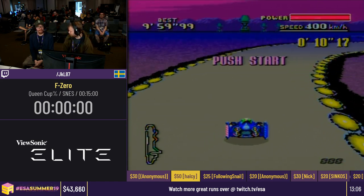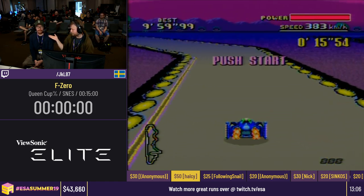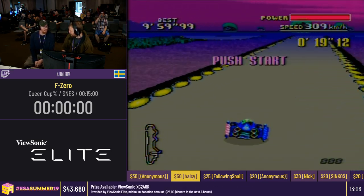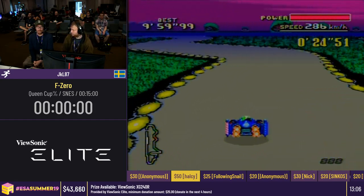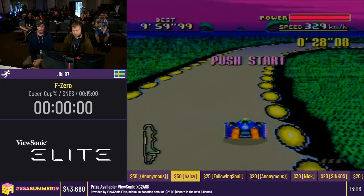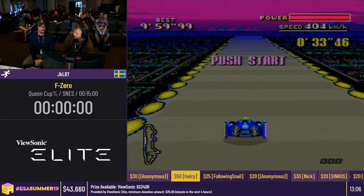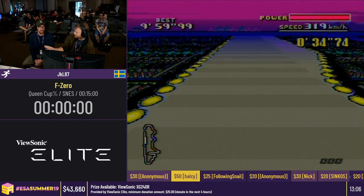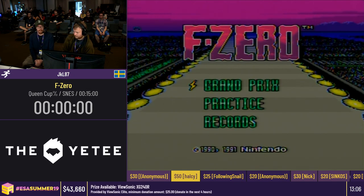Welcome to the RacingBlog where we're going to show off some F-Zero for the SNES. With me I have the Mother Brain, who is going to commentate and ask questions. There's going to be some very cool tricks that JKL hopefully is going to pull off. We asked the tech crew about the donation incentive — it's Blue Falcon. Blue Falcon it is, let's go.